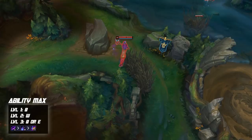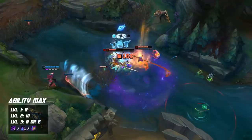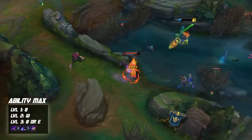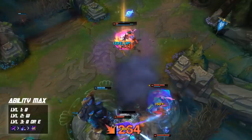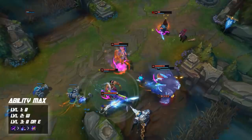For ability maxing on Lilia: max Q first, W second, E last. At level 1 take Q whether you're in top lane or jungle. Level 2 take W. At level 3, you can take Q or E depending on the situation. For jungle Lilia doing a full clear without ganking until level 4, put a second point into Q for better clear. Same for top lane — if the enemy is hiding in the minion wave and you can't hit E, take a second Q point instead. It changes every game, so keep that in mind.